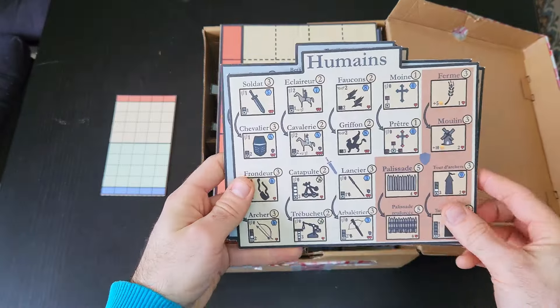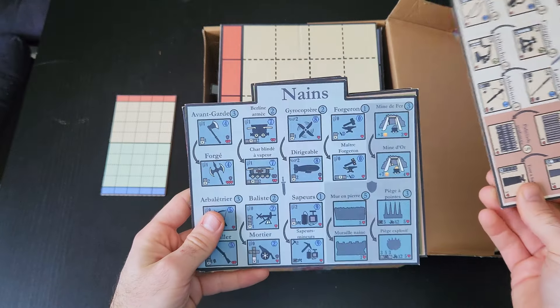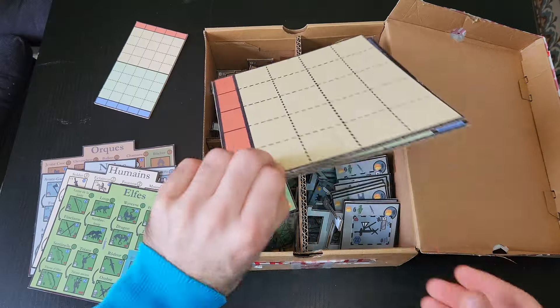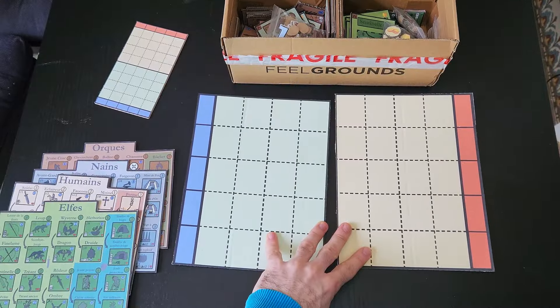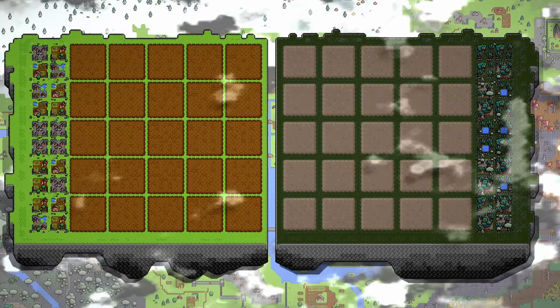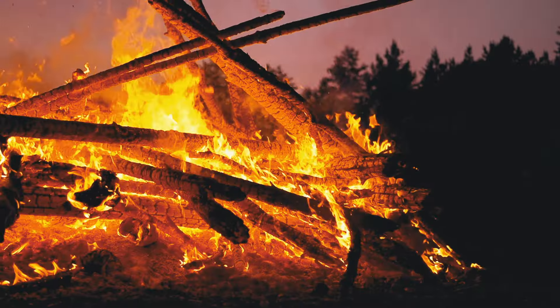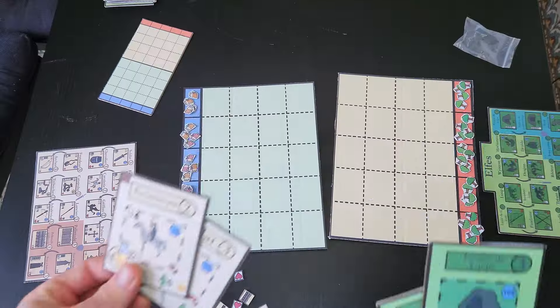In this game, you play as one of the four archetypal factions in the medieval fantasy universe: humans, elves, orcs, and dwarves. The main board is a battlefield composed of five lanes, at the end of which are located each player's villages. The goal of the game is of course to destroy as many villages as possible on the opponent's board.